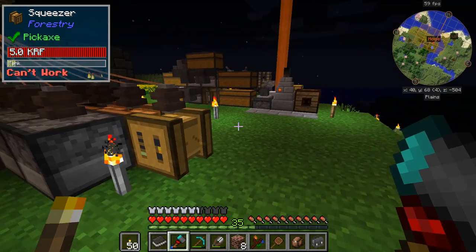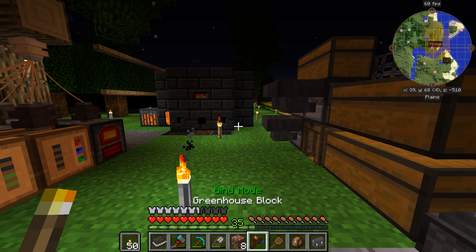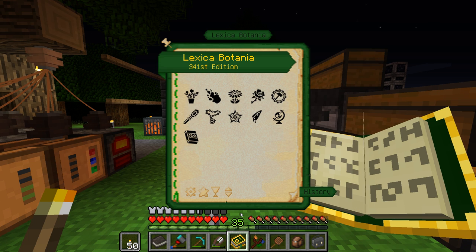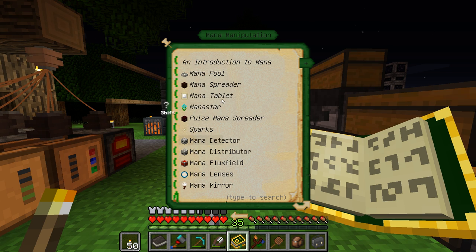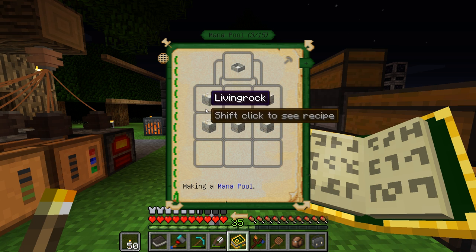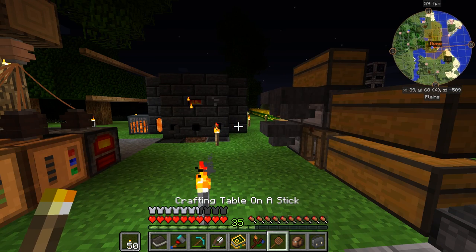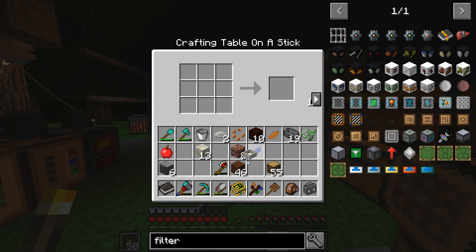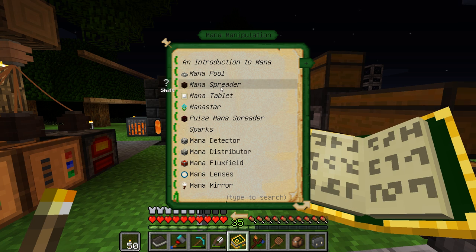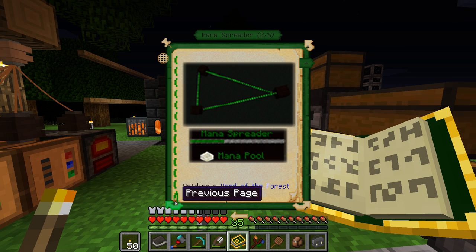Getting some generating flora would be something that would be useful to us right now. It's talking about the runic altar, but we can't really get into that yet. The runic altar is of course how we're gonna make runes, and we don't even have the stuff to get there. Mana manipulation — so we need a mana pool. It looks like a mana pool is right here, so we should be able to make one right off the bat.